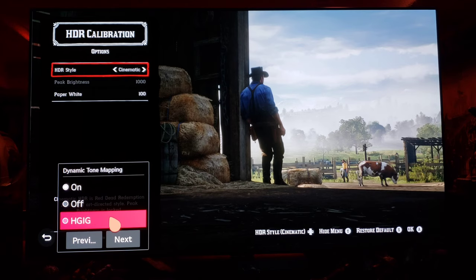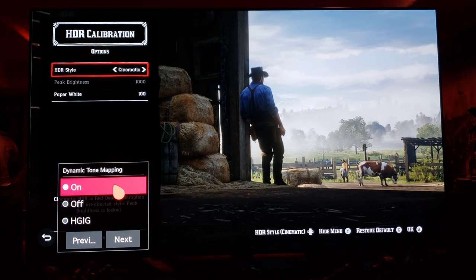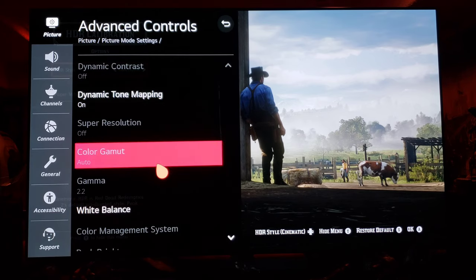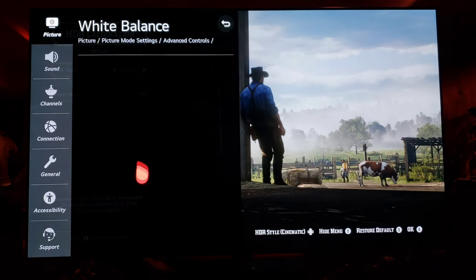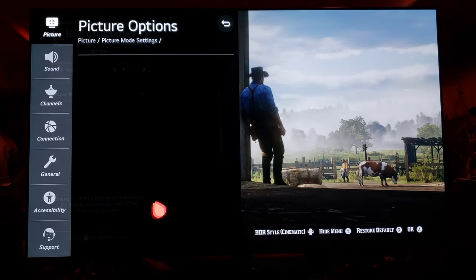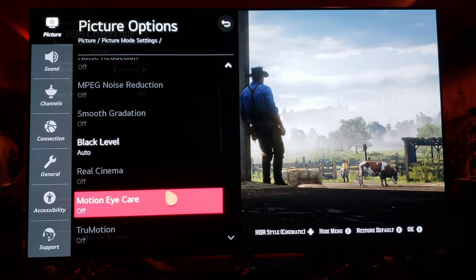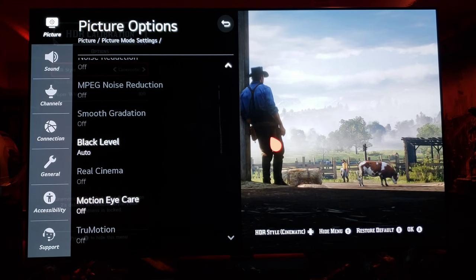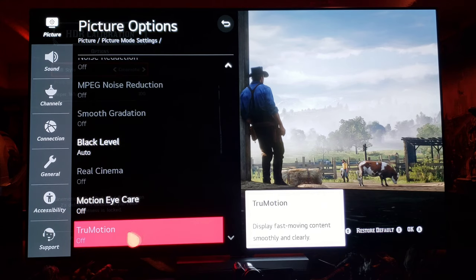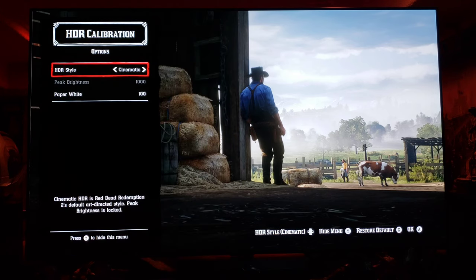If you technical guys out there know the difference between Xbox and PS4 as far as the HDR modes go, chime in in the comments. For me, I'm leaving it on 'On' because that at least does something for the picture. HGIG is off on this one. White balance is warm one. Picture options: auto black level is on, and true motion is enabled on Xbox only — for PS4 Pro, true motion is grayed out for some reason.